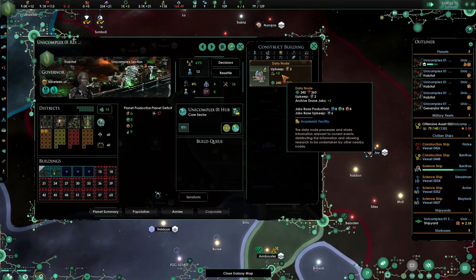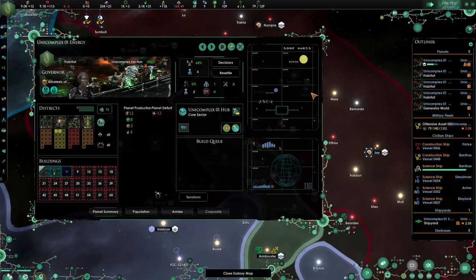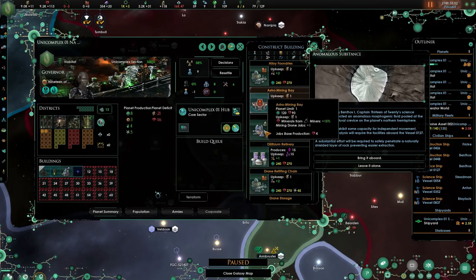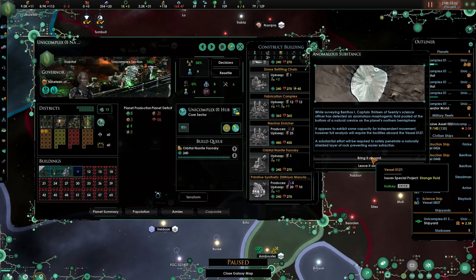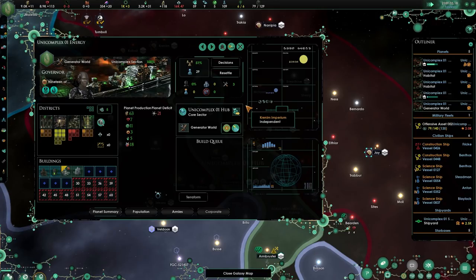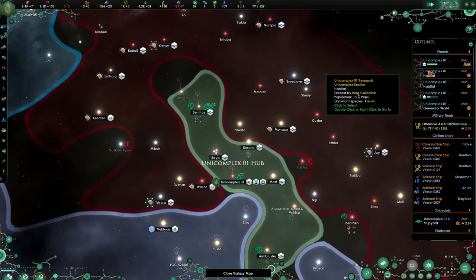Let's not do that until we have more nanite production. Energy - you still have a bit available. Let's do another nanite production plant. Strange fluid - bring it aboard. We like strange fluids as the Borg, maybe it'll make our ships stronger. You can be upgraded - I want to start giving a tiny bit to my stockpile so some of these habitats can go be themselves.